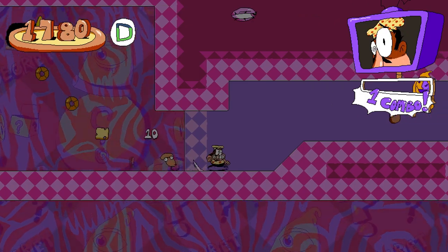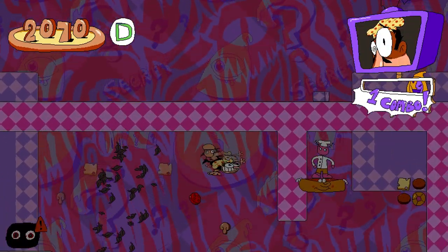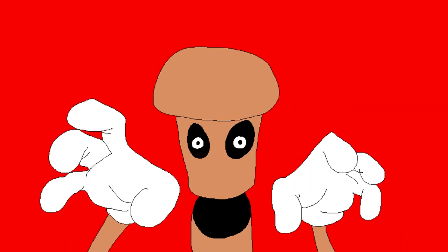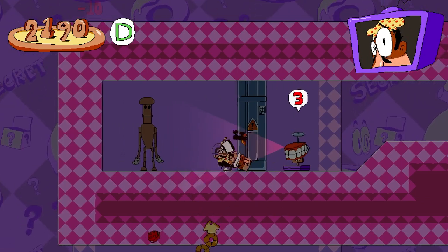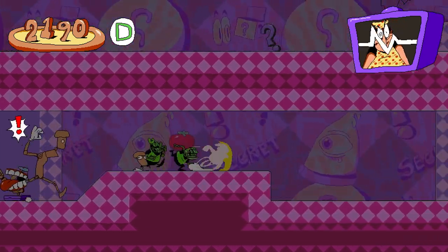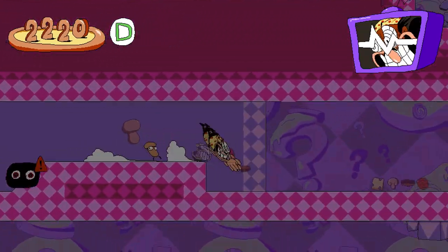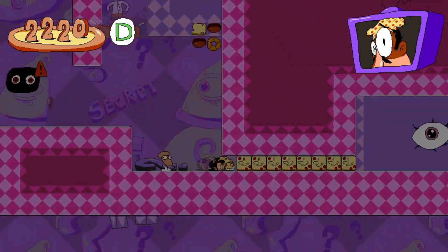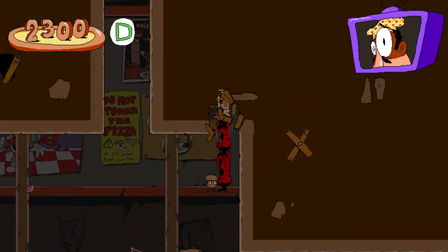There's also another achievement to not get jump scared. If you don't know what this level is referencing, it's referencing Five Nights at Freddy's. Unfortunately I was not able to get down fast enough, so I got jump scared there. There goes that achievement — which I already got on my first save file anyway. So I'm not too concerned about missing it.